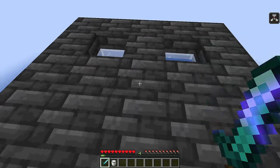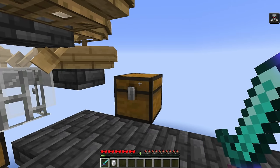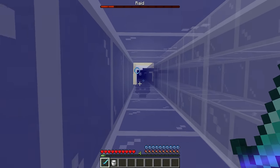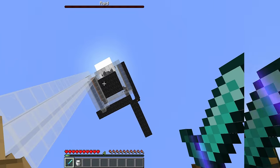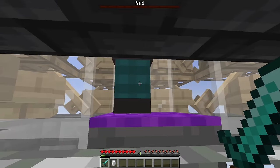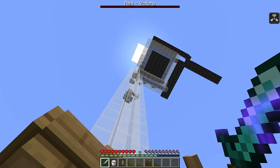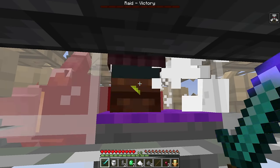Let's give this a try in survival. I've given myself bad omen and I'm standing on the killing chamber. There's an optional chest here with some milk in case you want to get rid of bad omen after. Jump down — there it goes — the raid has started. Come all the way up to the top and we should see mobs spawning. There they are — you can see them spawning through the glass. One of them is a captain and we got bad omen. The water comes along and pushes them all down. Just keep chopping up the mobs as they fall.